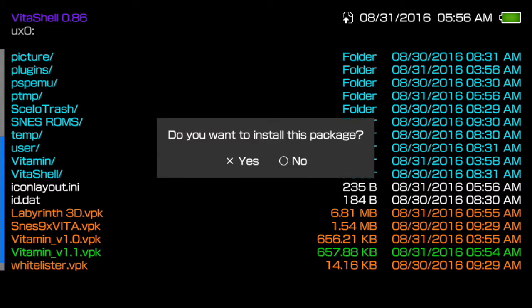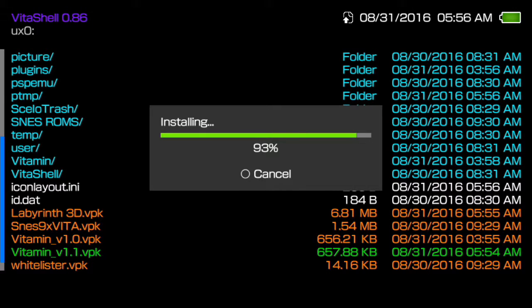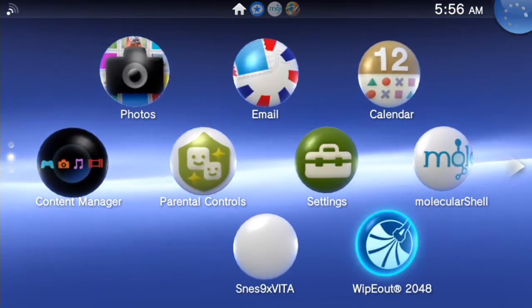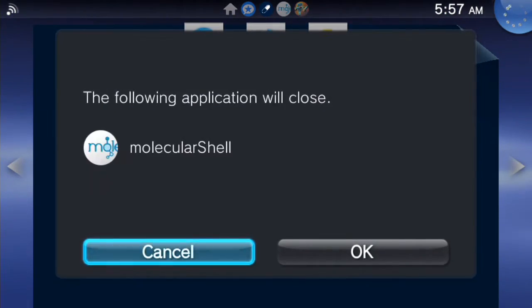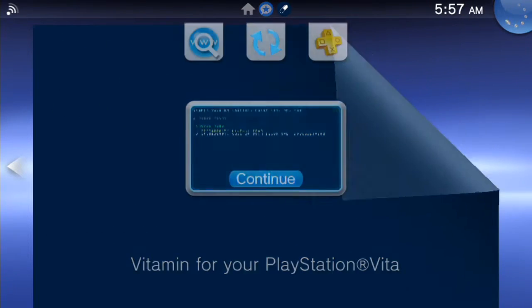Now we're going to go ahead and install the new Vitamin, because apparently there's a bug with it — I'm not sure exactly what it was. Alright, so now if we go back out here, there they are. Let's take a look at what Vitamin looks like — perfectly fine. As you can see, this is version 1.1. I haven't tried to rip any games with this one yet, obviously, because I just installed it. We'll take a look at that later.